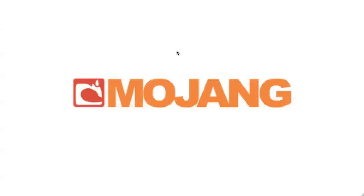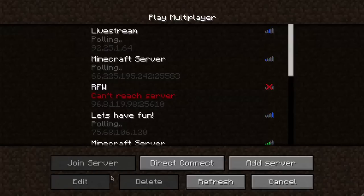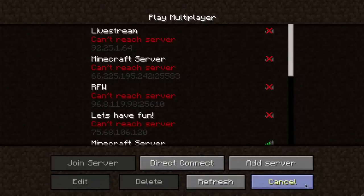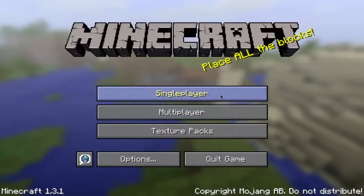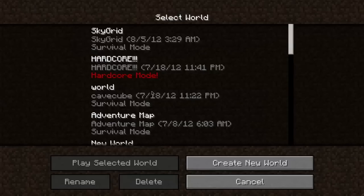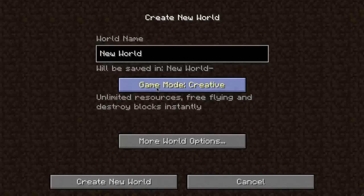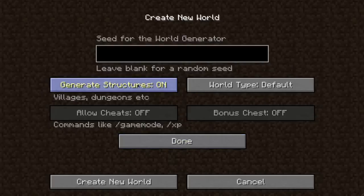So we'll log in. Minecraft's already updated — lovely Mojang logo. The first thing we'll look at is in multiplayer you've got scanning for LAN worlds. Now obviously there aren't any on here, because I'm the only person in this house that plays Minecraft. But if we go into single player, we'll go into create new world — we've got game modes still the same there, we've got more world options.